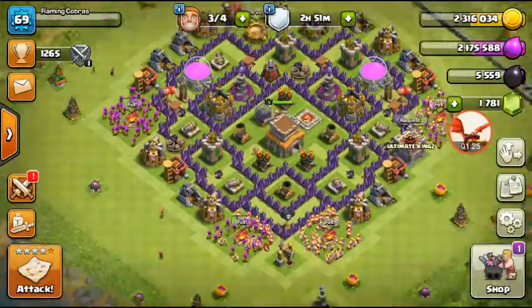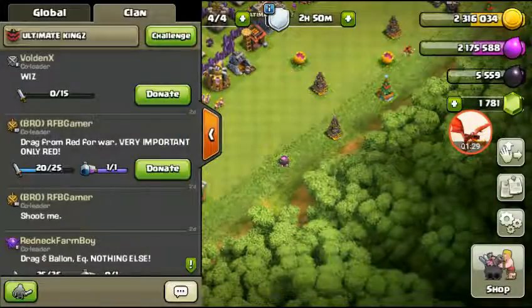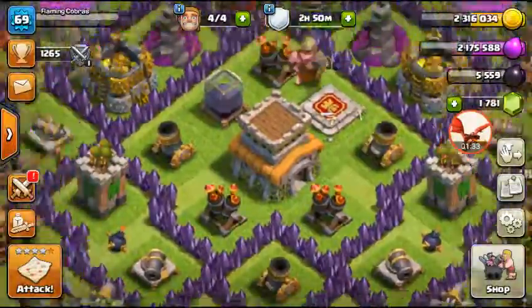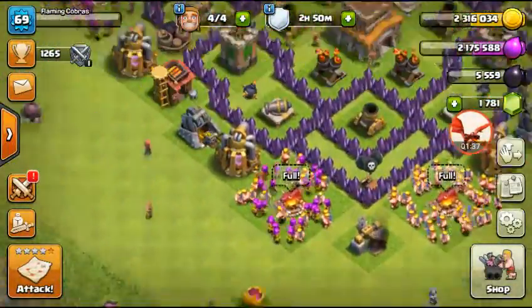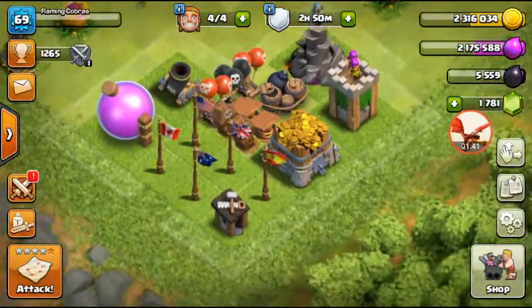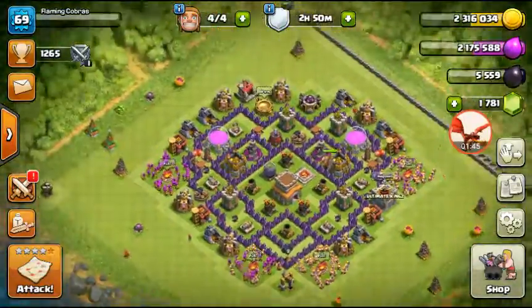Our Archer Tower is level 6. There are so many more things to get in the shop — we need the Bomb Tower, another X-Bow, another Dark Barracks, and another Dark Drill. I think that's going to be it, but I just gotta go ahead and start that.